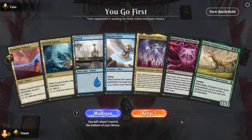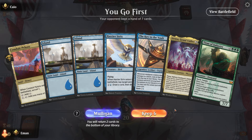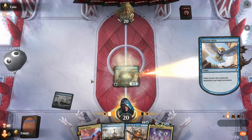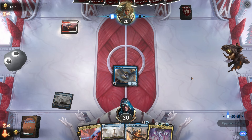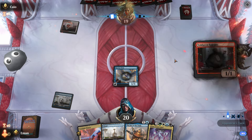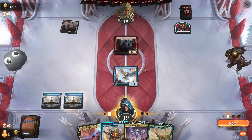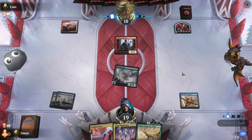We are trying to combo off Key to the Vault — going to mulligan until we find it. Excellent. We'll put back one of these two — probably the Titan. Keep here. Guess we got our curve. Turn one Strix — googly eyes versus Dragon. Looks like tokens. I enjoy that they have no ways to block this guy typically.